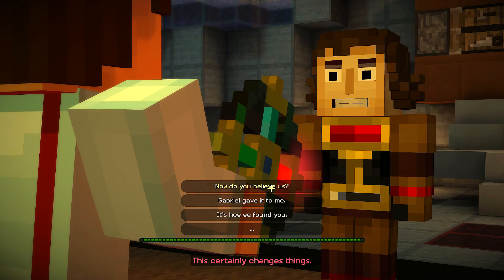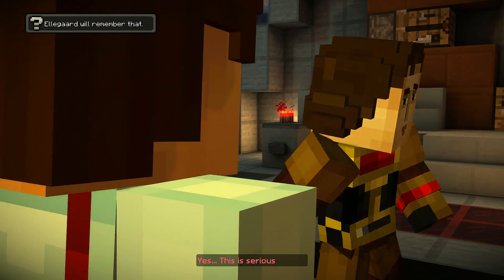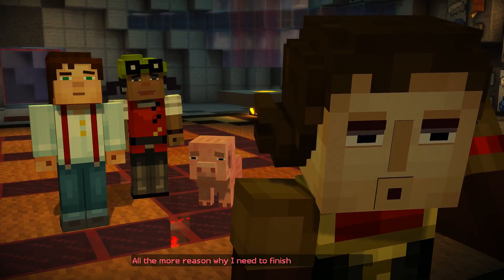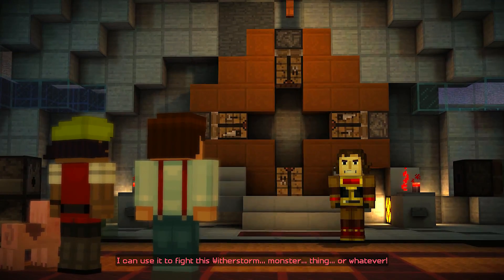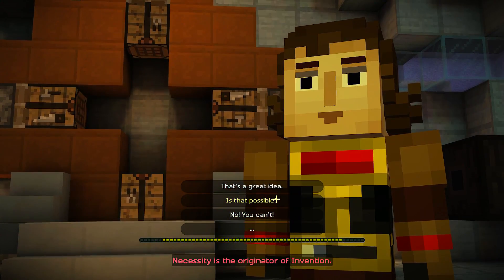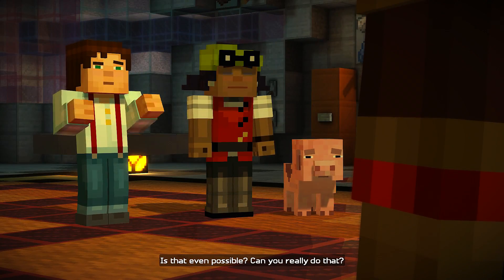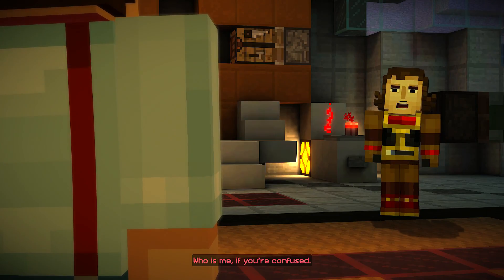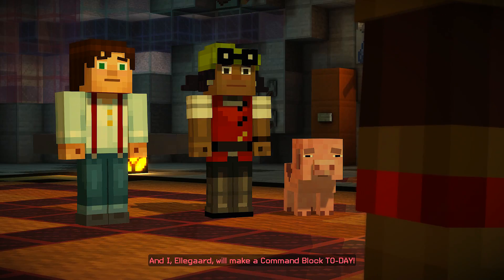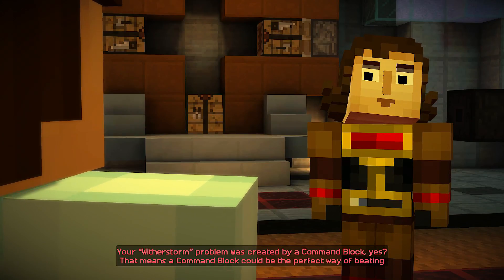Gabriel's amulet — this certainly changes things. Haven't seen one of these in a long time. He gave it to me to find the Order — it's how we found you. This is serious indeed. All the more reason why I need to finish my command block. I can use it to fight this Wither Storm monster thing or whatever. Necessity is the originator of invention, and that monster is my necessity for inventing — of which I am the originator. Can you really do that? This is Ellegaard you're talking to. Ellegaard will make a command block today.